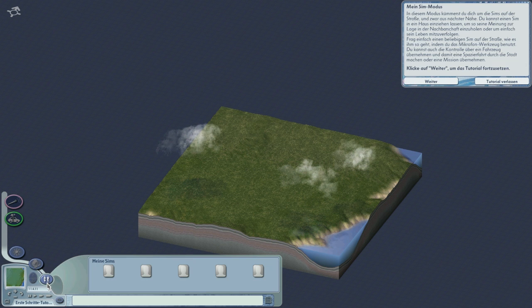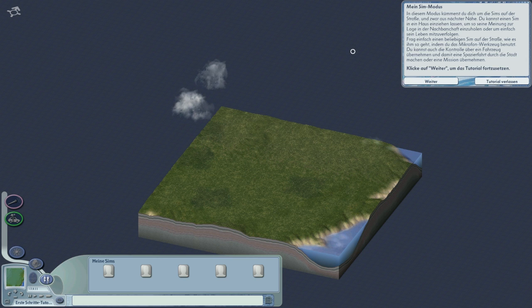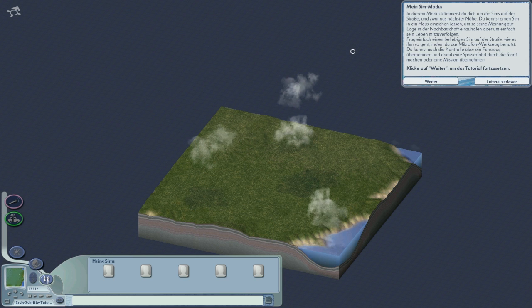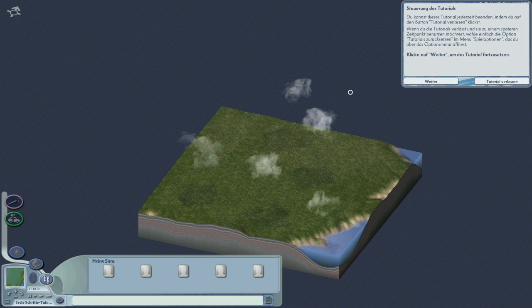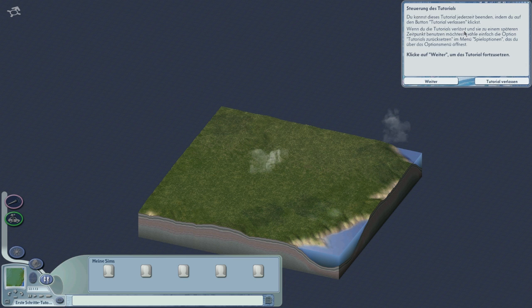Mein-Sim-Modus: In diesem Modus kümmerst du dich um die Sims auf der Straße, und zwar aus nächster Nähe. Du kannst einen Sim in dein Haus einziehen lassen, um so seine Meinung zur Lage in der Nachbarschaft einzuholen oder einfach sein Leben mit zu verfolgen. Frag einfach einen beliebigen Sim auf der Straße, wie es ihm so geht, indem du das Mikrofonwerkzeug benutzt. Du kannst auch die Kontrolle über ein Fahrzeug übernehmen und damit eine Spazierfahrt machen oder eine Mission übernehmen. Du kannst dieses Tutorial jederzeit beenden.